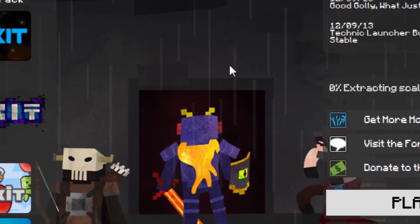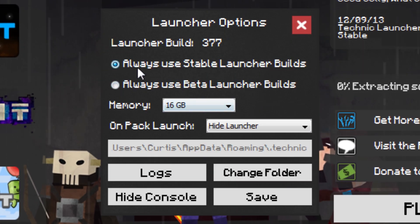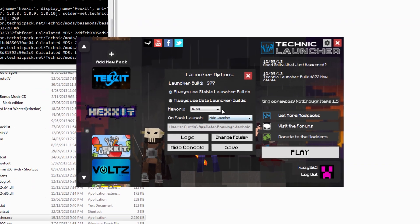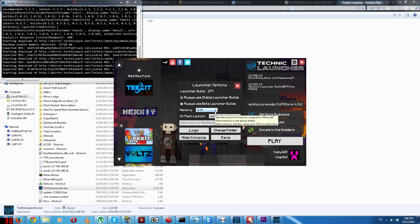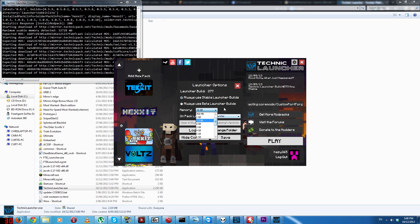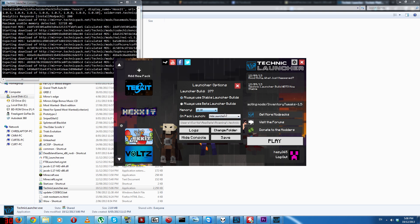Up here you'll see Settings — useful stuff. You can pick from all the necessary things. It doesn't have every setting you need, but it has the useful ones. I recommend allocating at least 4GB of RAM if you have it to spare, because mod packs and texture packs can get pretty intensive.